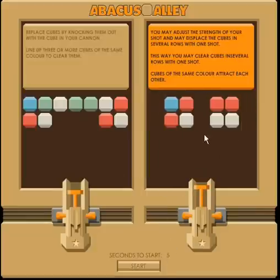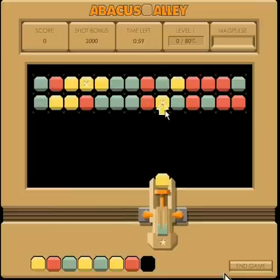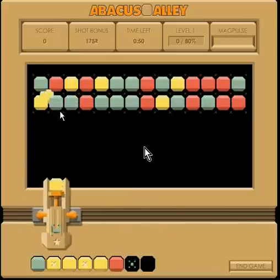Hi, this is Bosonic recording a guide for Abacus Alley on King.com. The basic strategy of this game is to create big cascades where you create a chain of collapses.